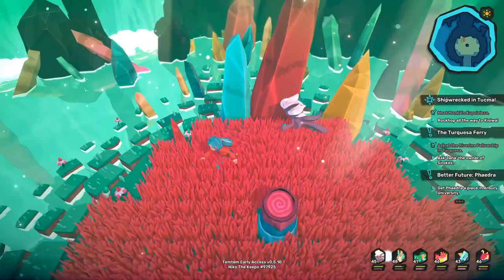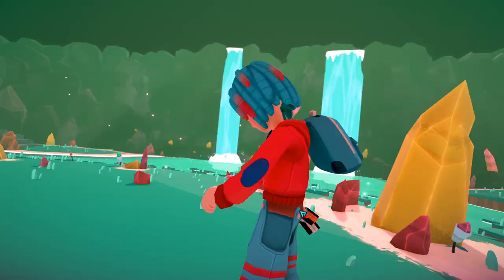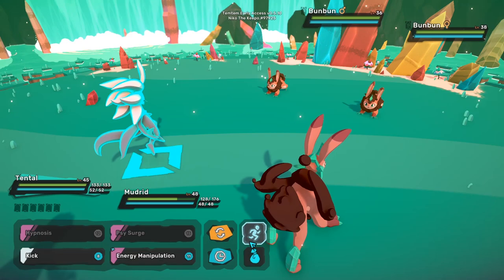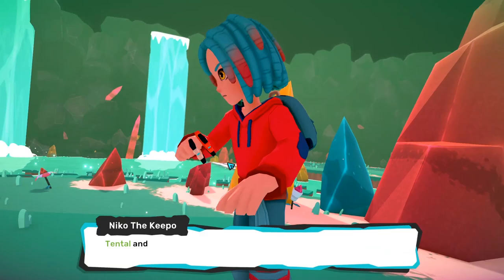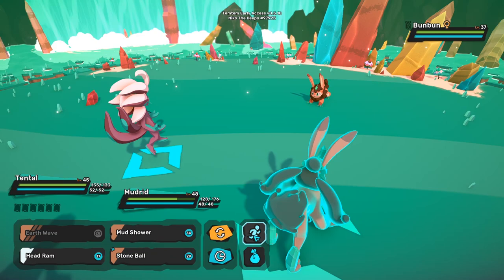The first thing we're gonna be talking about is what Lumas actually are. Lumas are basically shiny, sparkly, crystal-y versions of your regular Tem, which means that they look pretty unusual and are super strong. They're pretty worth the catch, but they're insanely hard to find. In order to find one, you will need to get extremely lucky, because there is a 1 out of 6,000 chance of actually encountering one.